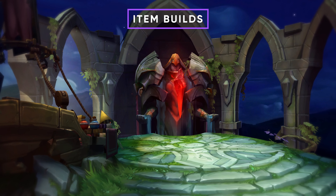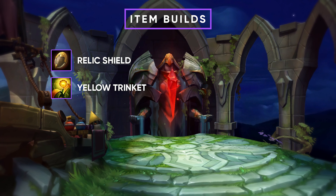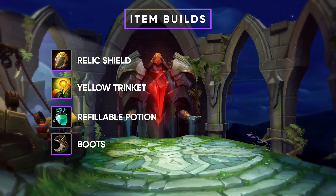You'll be starting with Relic Shield, 2 Potions, and the Ward Trinket. Afterward you want to consider picking up a Refillable Potion and boots. You also always want to have some Control Wards because as a support you need to provide vision for your team.